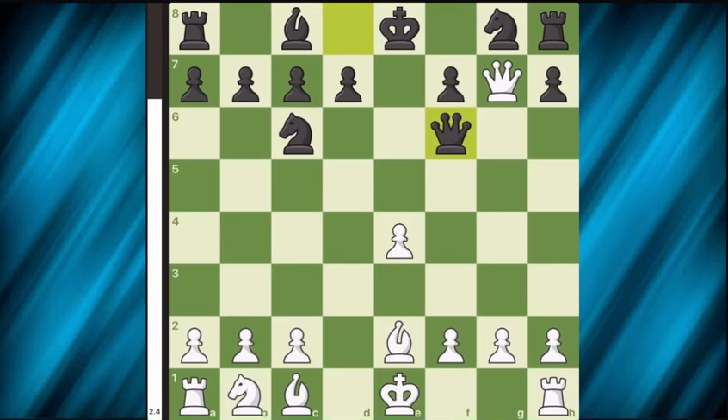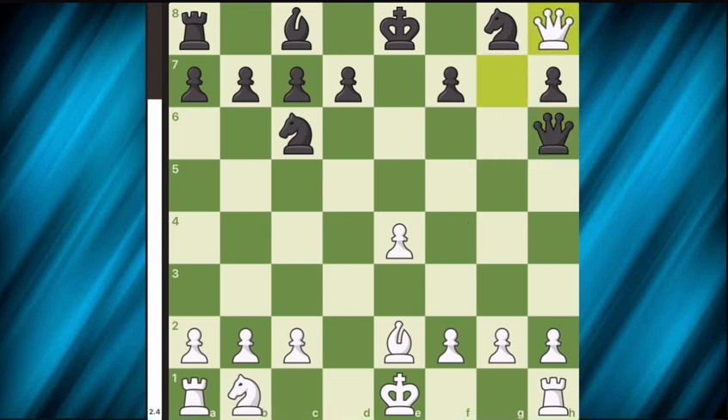Here white's best move is bishop h6, exchanging our bishop for a rook. Now we have a significant advantage, and without any major blunders this game can be won easily.